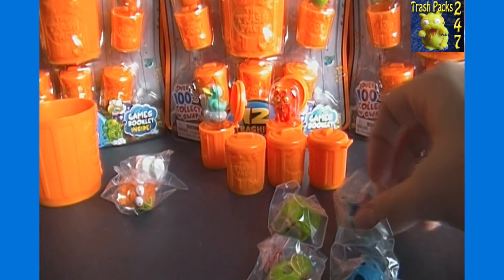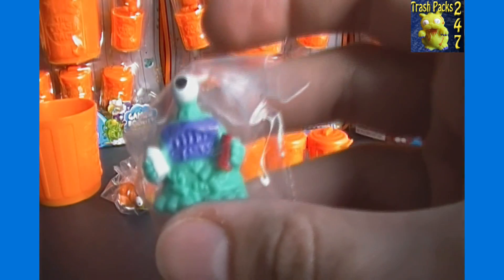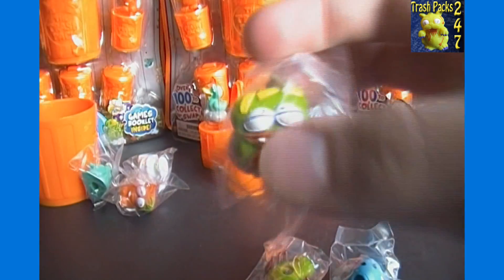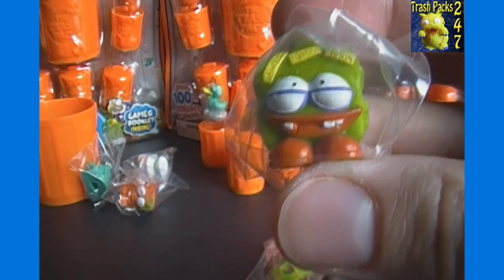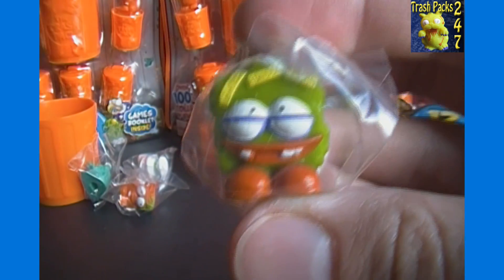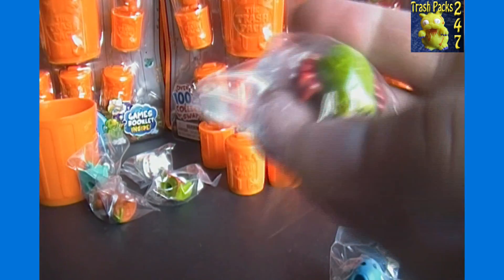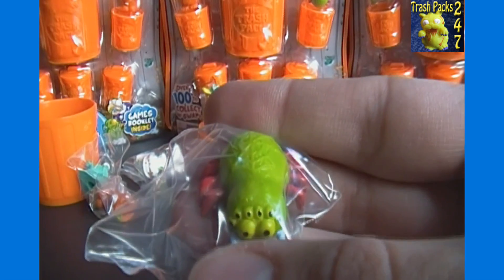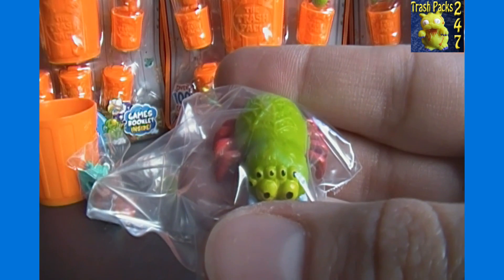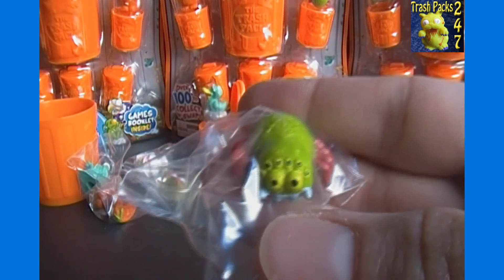Here we have Junkclops — he's a common, number 146. Next is the luggage guy — had a different color of him already. That is Lugger, he is a common, number 37. Our spider friend there — check the bin sects section. That's Spliter — he is also a common, number 73.